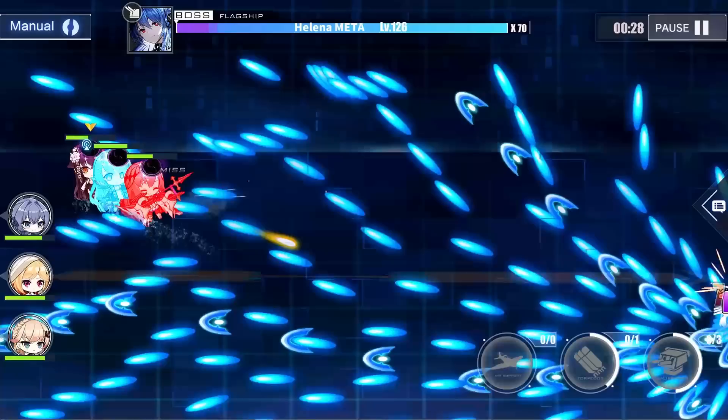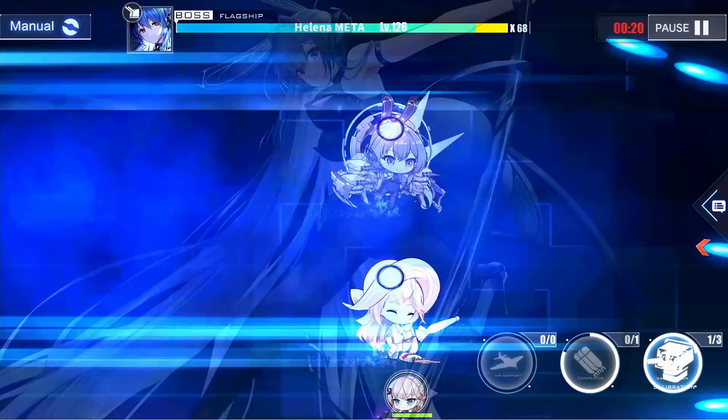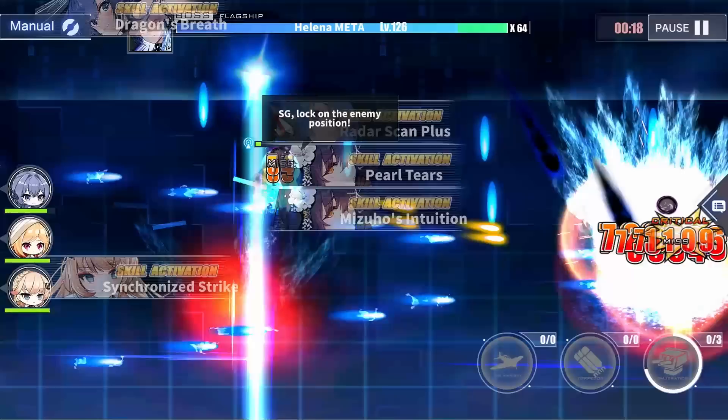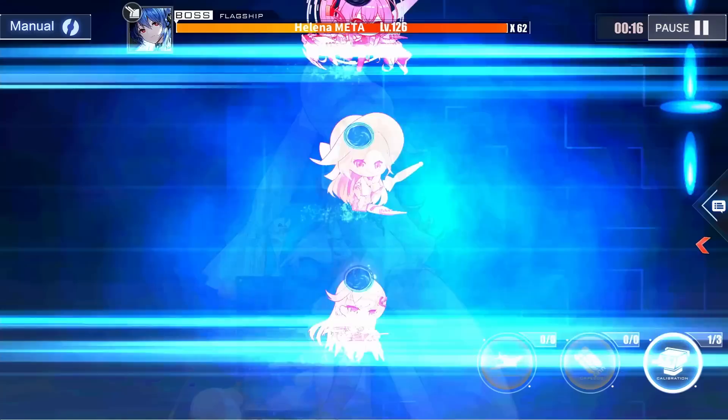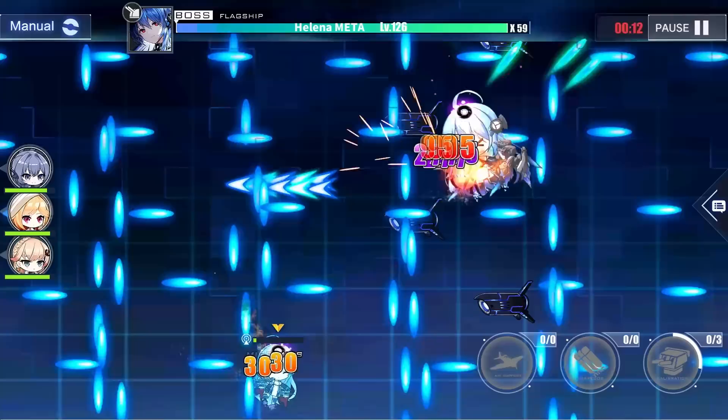Of course I have New Jersey with her HE gun. Rishilu is of course HE, and Hao has an HE skill and she has an HE gun on. And they just ate the laser. So goodbye Vanguard, it was nice knowing you. Good thing I've got that damage control thing on my Helena so she'll survive for a little bit longer. Never mind, she's just eating the laser.